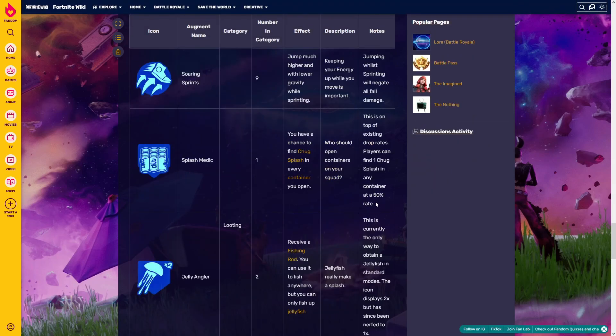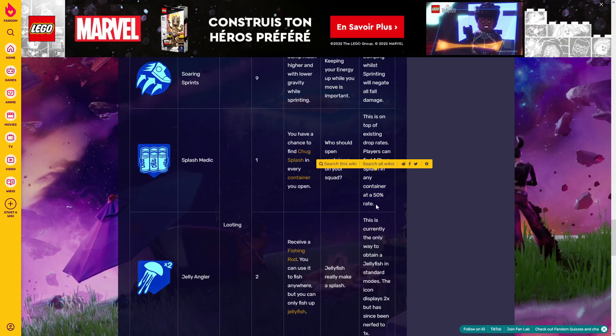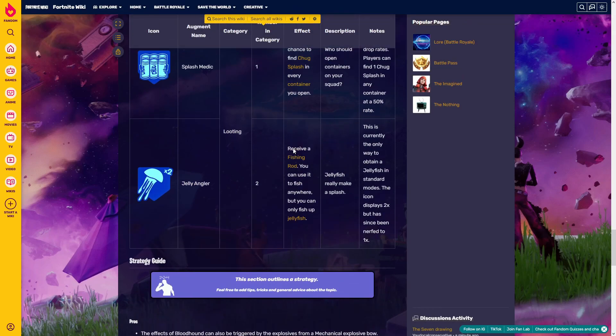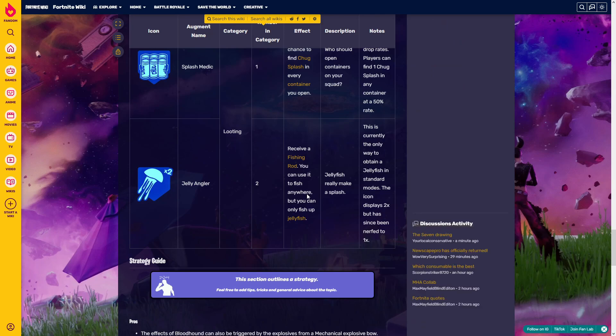From what I've tried, you have a 50% chance to get a splash from any container. And finally, 'Jelly Angler' — you receive a fishing rod and you can use it to fish anywhere. You don't need the bubble spots to be able to fish; you can fish everywhere, but you only get jellyfish.